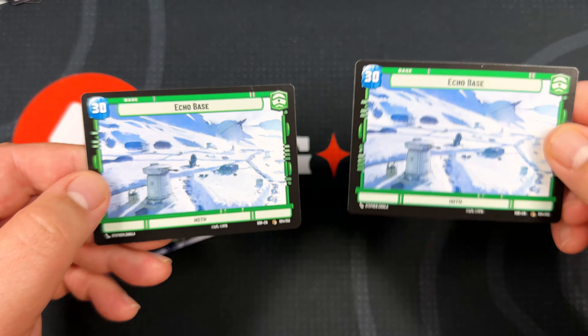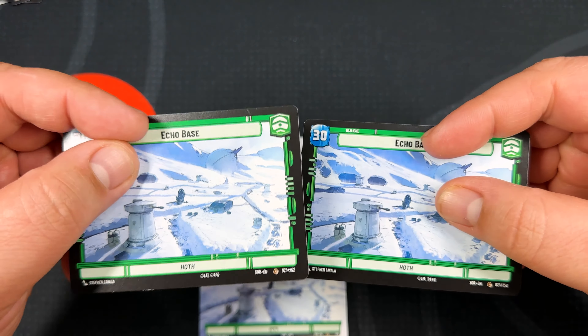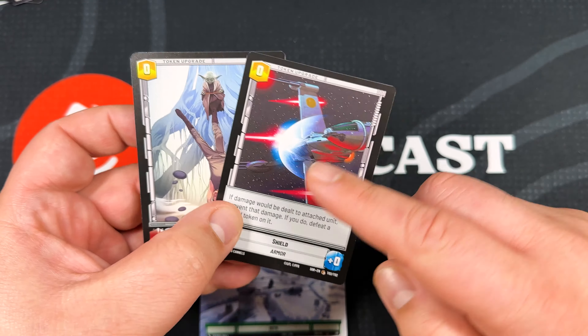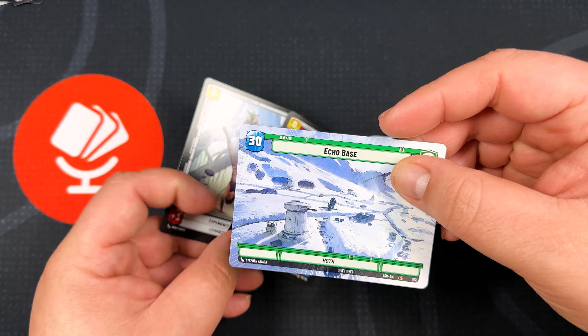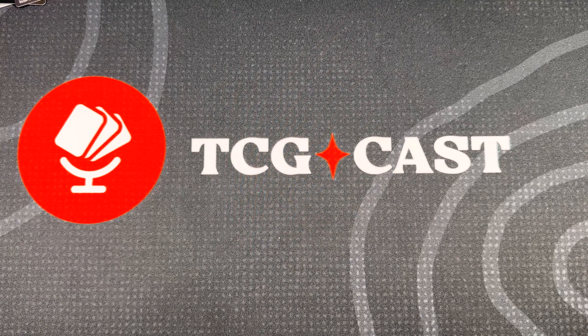Now let's talk about bases — these are pretty cool. You've got the same thing: there are base rarity bases, nothing special, and then you've got the hyperspace. On the back of the base is going to be a token — you've got the experience token and the shield token. So technically each individual base has two versions, the shield and the experience version. On the hyperspace, there is the full art shield token. So if you're collecting bases, there's going to be a full art version with the shield and a full art version with the experience token. For collectors, there are basically four bases: two regular bases — one shield, one experience — and two hyperspace art — one shield, one experience.